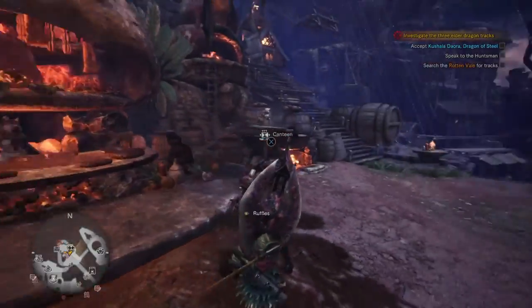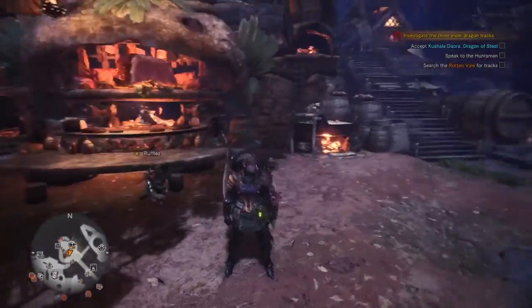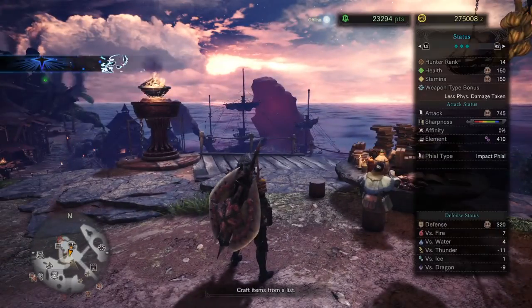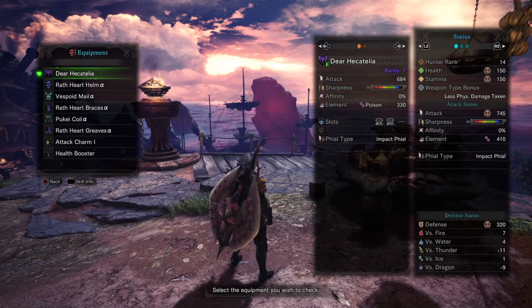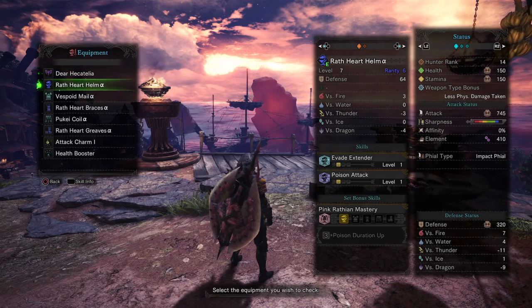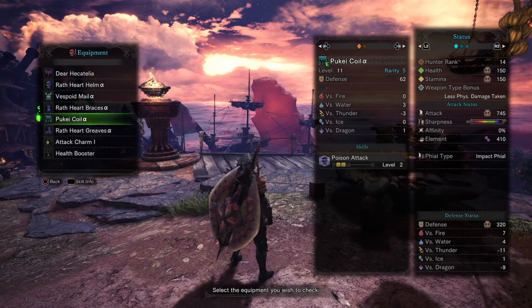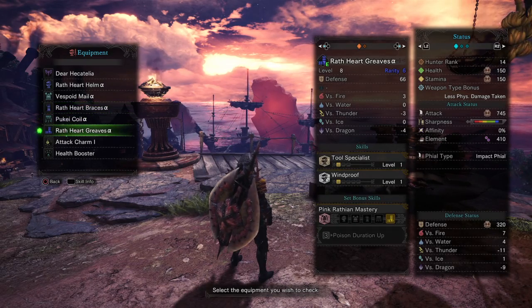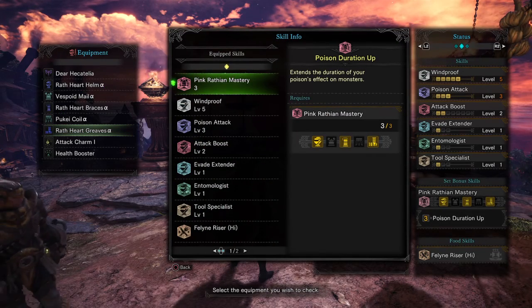For my weapon, we have the fully upgraded Wrathion Line Charge Blade. It's actually ranked 7, and it's quite a bit stronger than my Paralysis one. I have the Heartwrath Helm, Vespoid Mail, Heartwrath Brace, Puke Coil, and the Heartwrath Greaves. And this gives me the Pink Wrathion Mastery, which extends the duration of Poison.